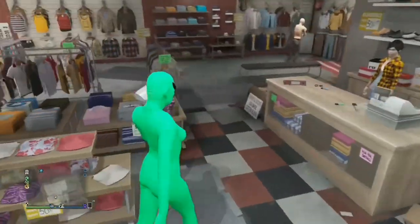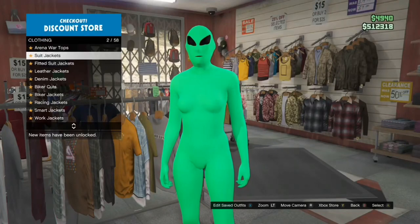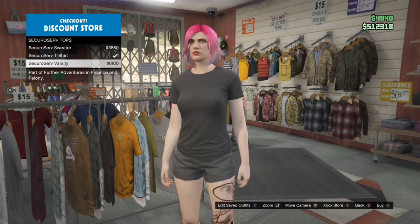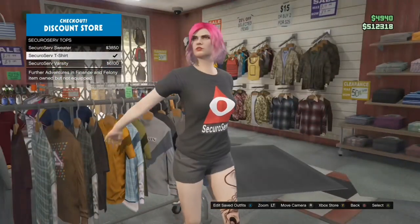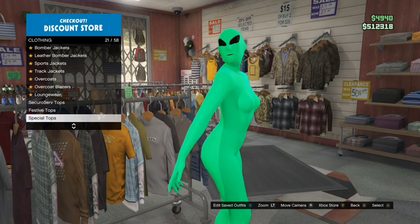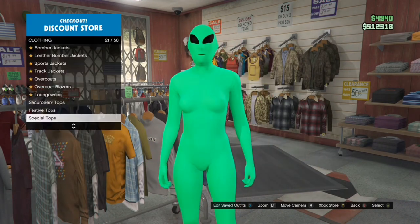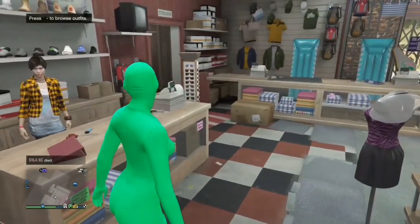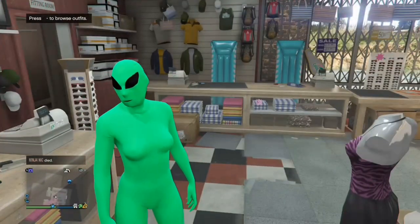What you want to do is go to the top section, click right on the d-pad to access the tops, and go down to security serve top. Personally I'm going to be using this one, or you can use any special top that has a logo on it. As you can see in special tops you can use absolutely anything as long as it's got that logo on that you want to transfer. You want to wear the outfit that you want the logo transferred over to.